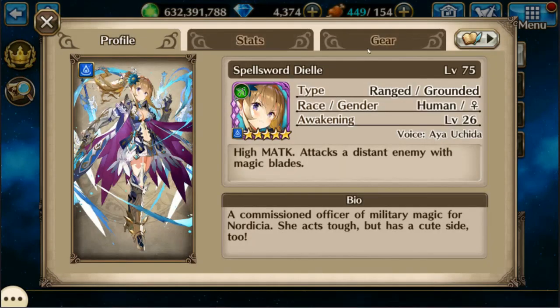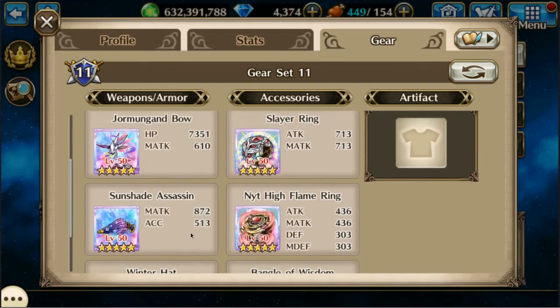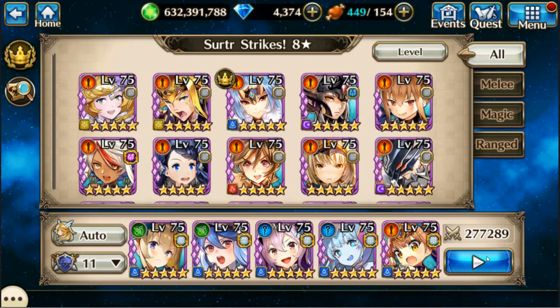And last is DL with the exact same thing. You're probably going to want to use high flame rings on 8-star and regular flame rings on 7-star. So here we go.